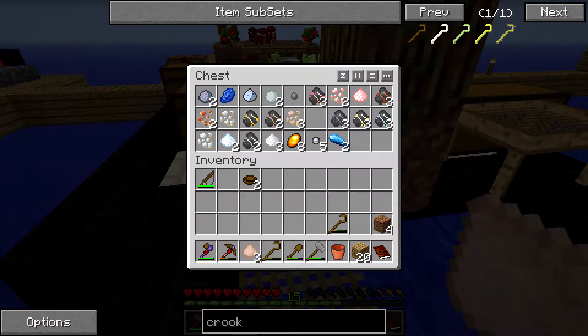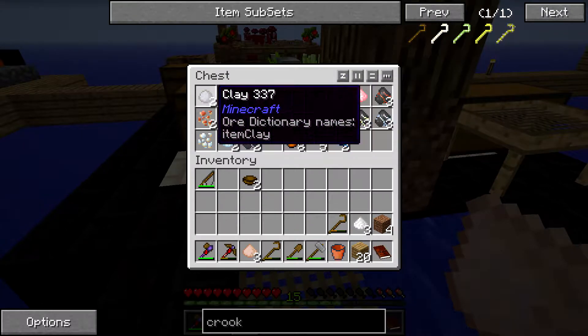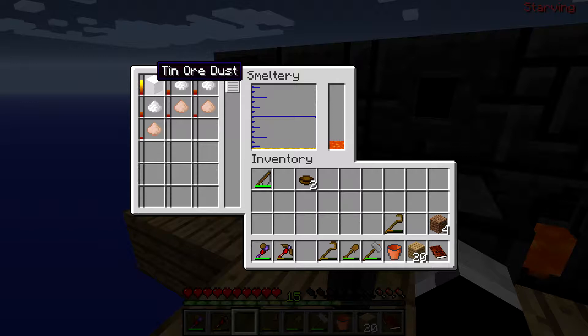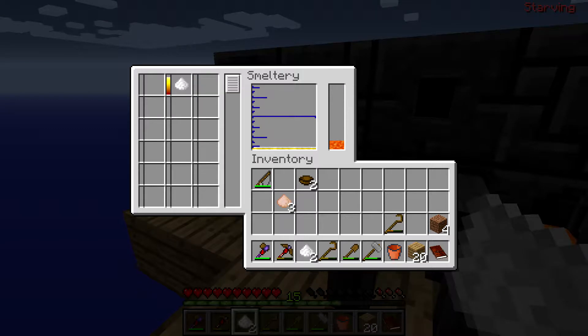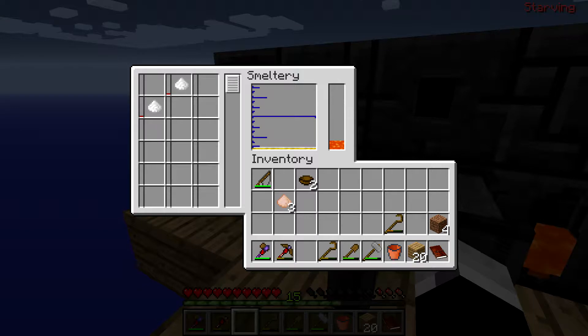Let me see how much tin we get — this ore dust. We get four for every dust. So we should get one and three. In... one tin — nine nuggets. So how much do we get from that? Four nuggets. So tin is the least I want to use.